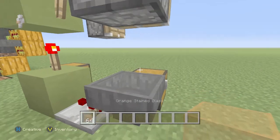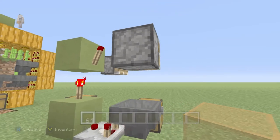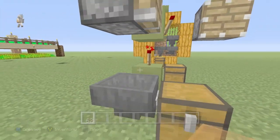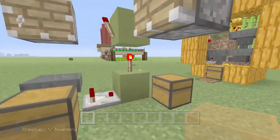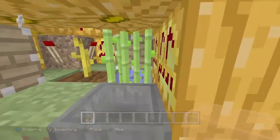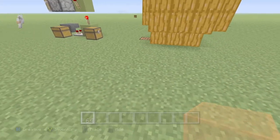So say this glass is a chicken — boom, it goes like that. It just basically pushes out to those two pistons and it'll mine out the pumpkin and the sugarcane. The sugarcane's already grown now; we're just waiting for the pumpkin and the chicken to lay its egg.